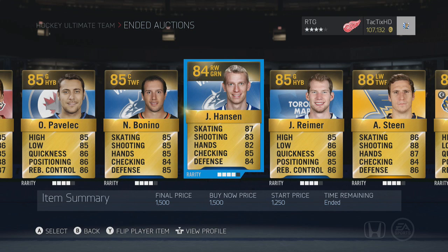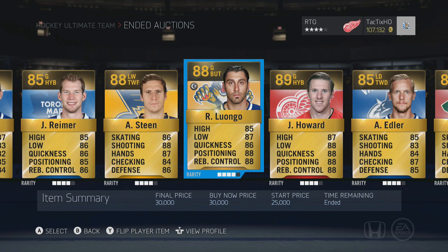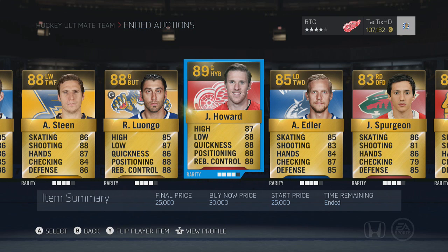Right there I sold Reimer for 4,500 — a lot of profit there. The Steen we bought for 7k, sold him for 15k — more than doubled our coins. Same with Luongo: bought him for 15k, sold for 30k — doubled our coins again. Jimmy Howard we bought for 15k as well. We didn't get the 30k but we got 25k — that's 10k profit, I'm not complaining.